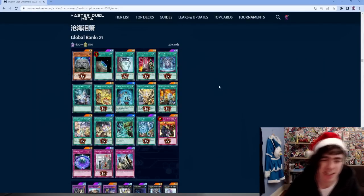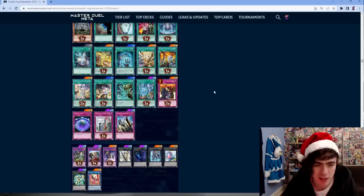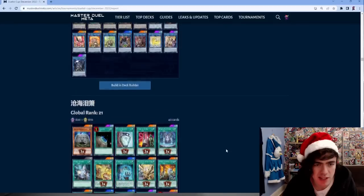Coming into the top 20 now. Another Runick running Allure, Triple Amano, and a Summon Limit - first time we've seen that one. Otherwise a pretty standard decklist.